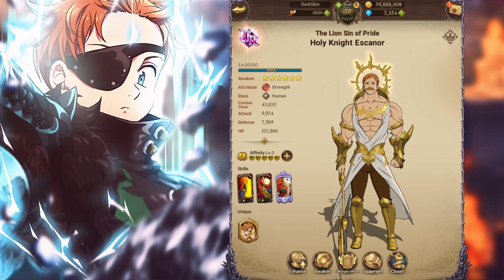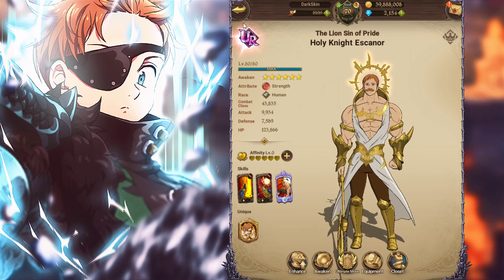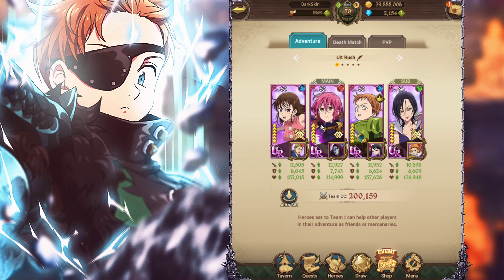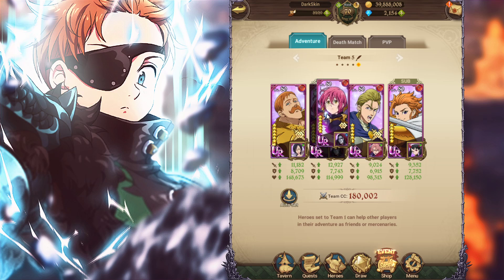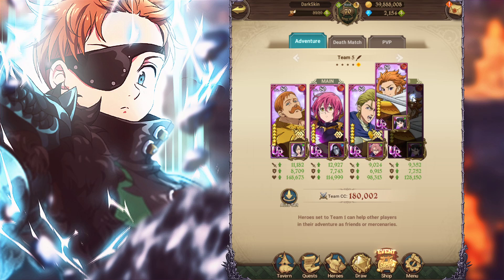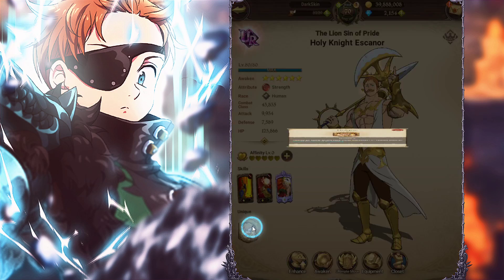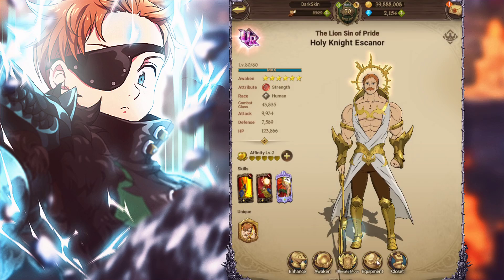Red Escanor doesn't need the attack stat nearly as much because his card has amplify, giving 30% extra damage per buff. So you want to run HP/defense to synergize with mono red passives. On pin team, no one's passives are really stacking, but on mono red, Gowther's passive activates for everybody, Hauser's passive gives 8% to attack, defense, and HP for himself, Arthur, and Escanor — so you already don't need as much attack.